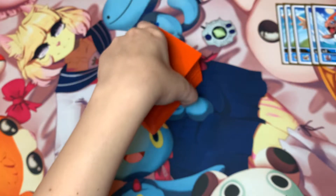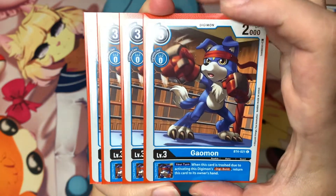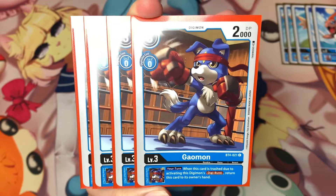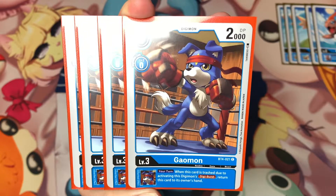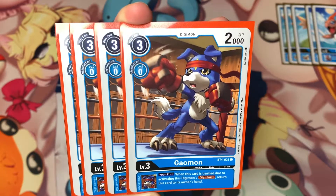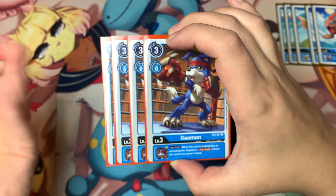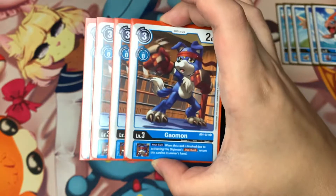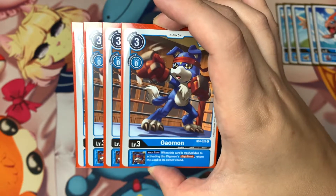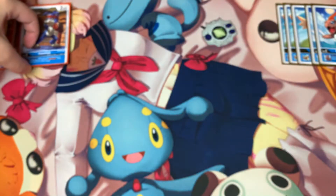That's all for the digi eggs, so now I'm going to show you the level threes. The first one is Gaomon from Set 4 — he has an inherited effect: on your turn, when this card is trashed due to activating a Digimon's Digiburst, you can return this card to its owner's hand. He comes in handy whenever you use Digiburst, since there are a good number of cards in this deck with Digiburst effects. He can return to your hand and you can use him to play on your next turn or digivolve.